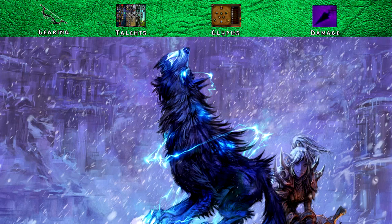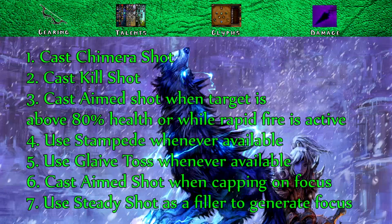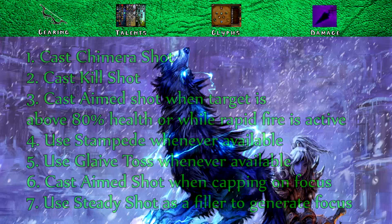Here is the spell priority list to maximize your damage as a Marksman Hunter. Cast Chimera Shot whenever available. Cast Kill Shot whenever available. Cast Aimed Shot when your target is above 80% health or when Rapid Fire is active. Use Stampede whenever available. Use Glaive Toss whenever available, or Barrage if you have the tier 18 bonus. Cast Aimed Shot when capping on focus. Use Steady Shot as a filler to generate focus, but try not to be capped on focus for too long — you always want to be dumping out your focus as that's what gives you the damage.